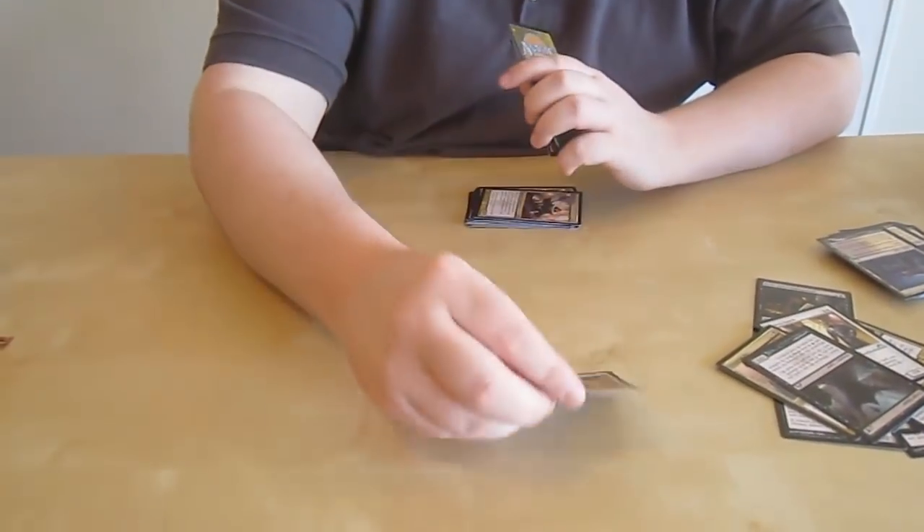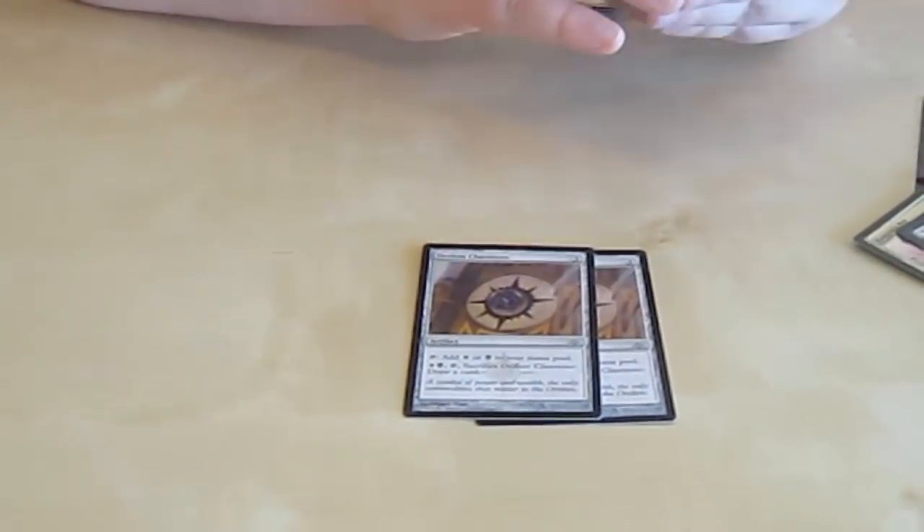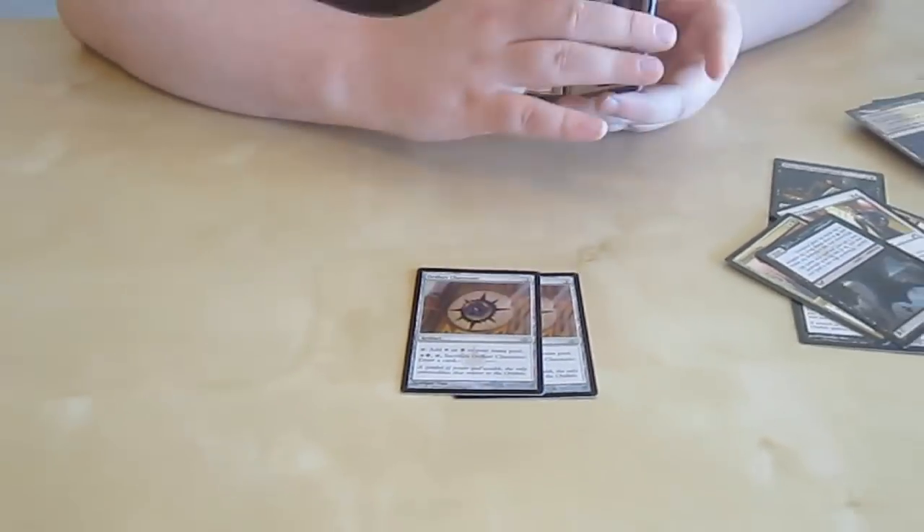We have our Guild Gates, our Basic Lands, and the new Cluestones, which are a lot like the Keyrunes but actually have really cool effects on them — letting you cycle a card.